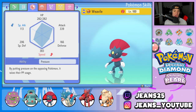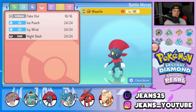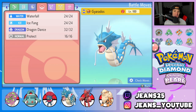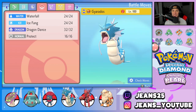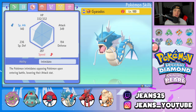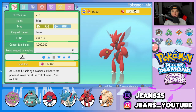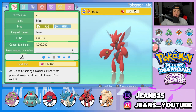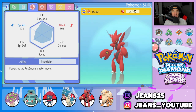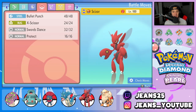Weavile has the Focus Sash as its item, ability is Pressure, and the moveset is fairly normal: Fake Out, Ice Punch, Icy Wind, and Night Slash. Fourth Pokemon on today's team is Gyarados — you really cannot go wrong with Gyarados, such a good Pokemon in BDSP. It's got Waterfall, Ice Fang, Dragon Dance, and Protect. Ability is obviously Intimidate, and the item it is holding is that Lum Berry.